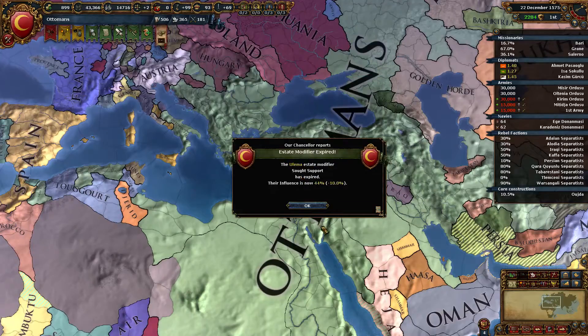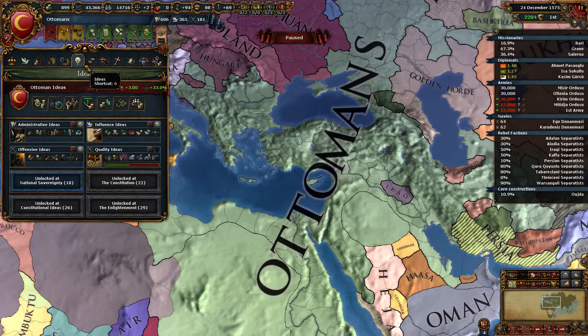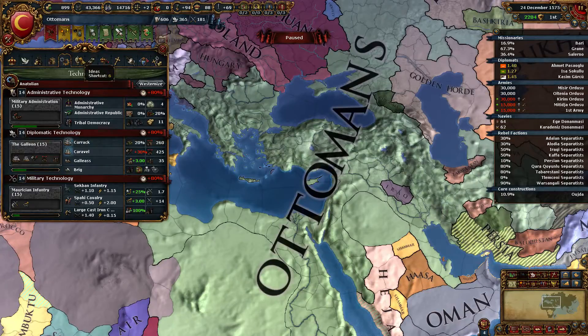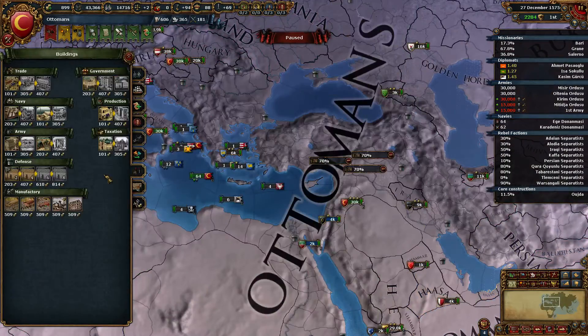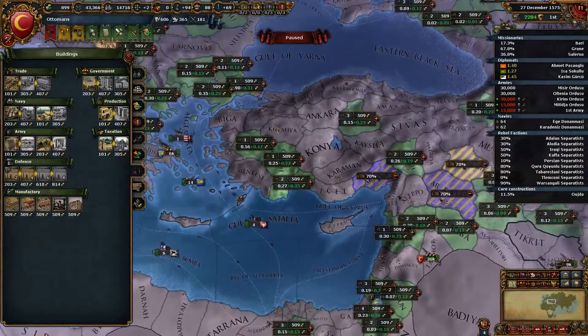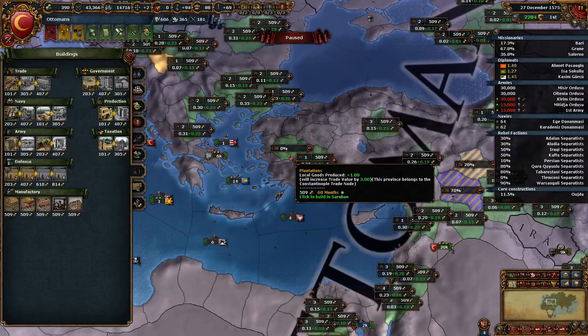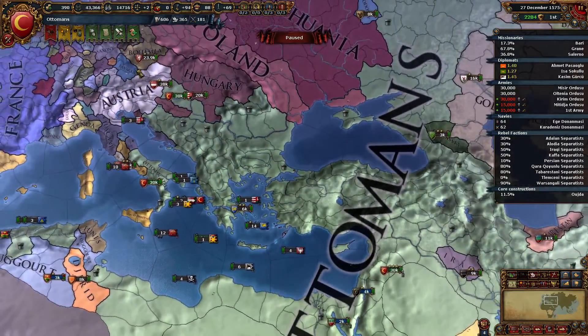The base power declines, and we can demand some administrative support — extra admin points, always nice. Soon we'll get more force limit, and we're moving closer to development and administrative efficiency, moving closer to not needing more states. Let's build a plantation up here — 47 ducats. I think it was this one I wanted. That will pay itself back in a little more than a hundred months, so it will pay for itself pretty soon.